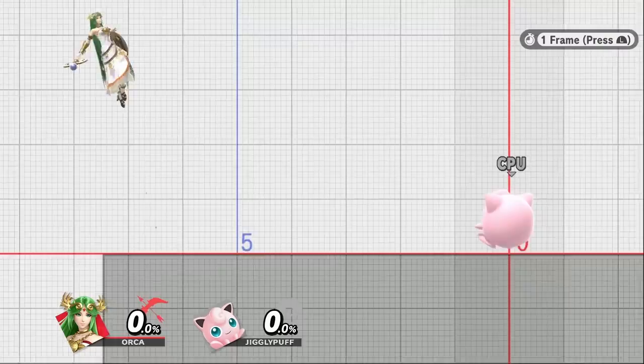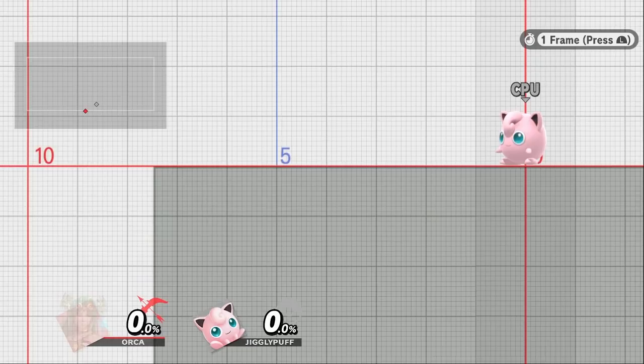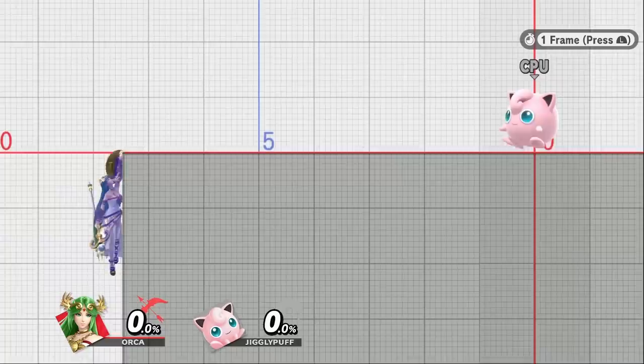Getting two-framed can heavily change the type of the match depending on which side you're on. But there is a way for some characters to avoid getting two-framed on their recovery, and that is by grabbing the edge from an upward angle. This is especially effective with teleport recoveries since those are the ones that usually get two-framed the easiest.